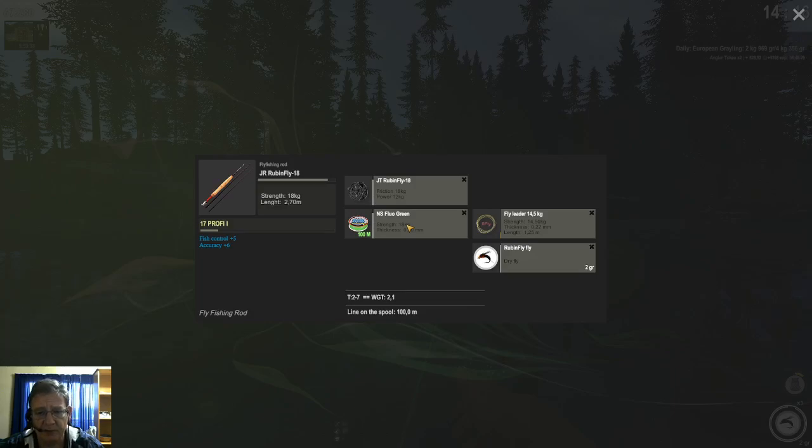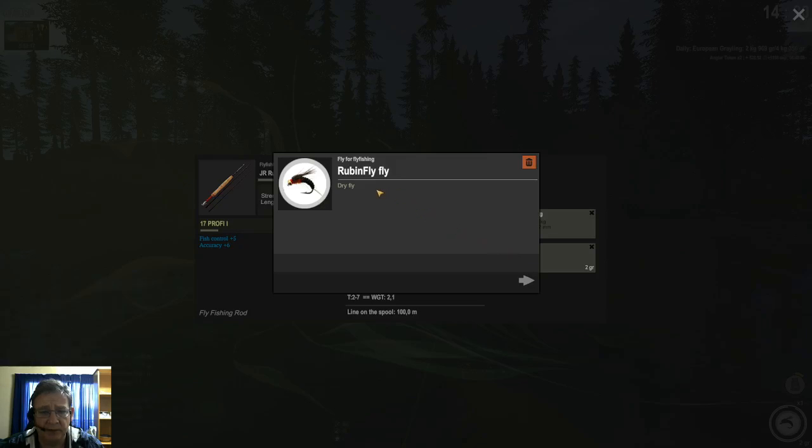I use fly fishing — the 18 kilogram fly setup. Because sometimes the small timons also take the fly, so if you use a very light fly rod you might get spooled if you pick up one of those timons. For the fly itself I use the normal Ruben fly, the 2 gram fly, the smallest of the flies.